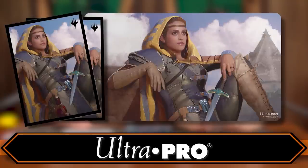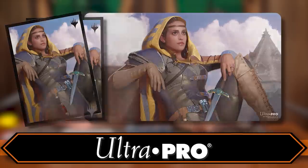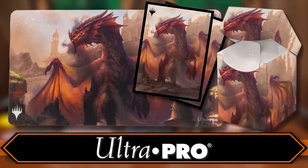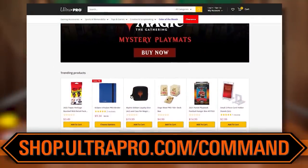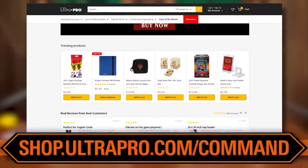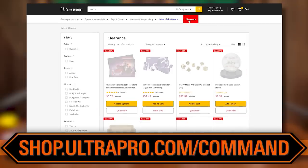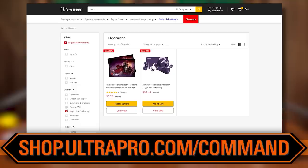Next up, we've got Ultra Pro. Ultra Pro is the product that myself, Josh, Craig, and many of us here at the office have been using for almost decades. They've got all of the themed stuff for Baldur's Gate, great themed stuff in general, as well as great products to protect your cards — playmats, sleeves, deck boxes. You can go to shop.ultrapro.com/command and check out their online store. They've got tons of stuff from new sets as well as older products, often at great deals.